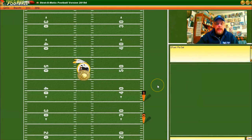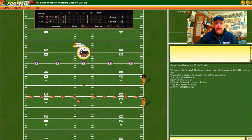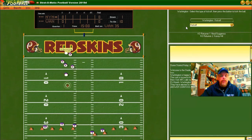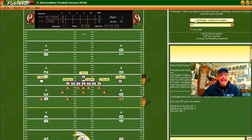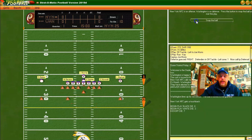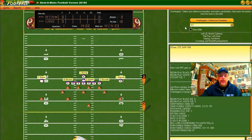We launch the game, there's the coin toss — I am going to defer and kick off. It looks like a touchback, so the Giants take over first and 10 at their own 25. I'm going to say run and key on Morris, and that is exactly who gets the ball and we do knock him for a loss.